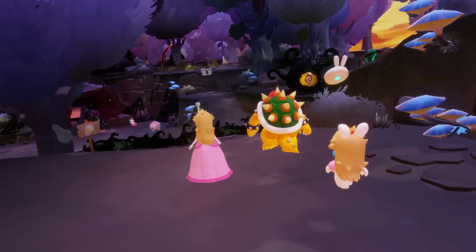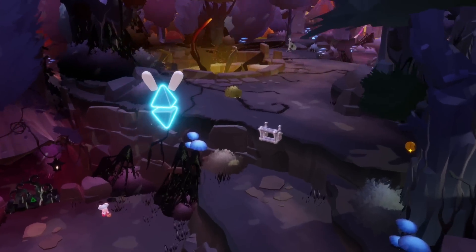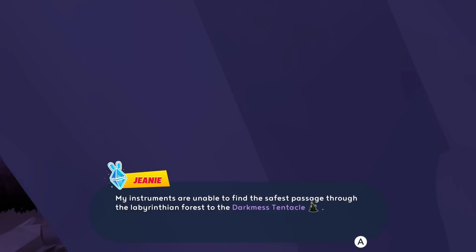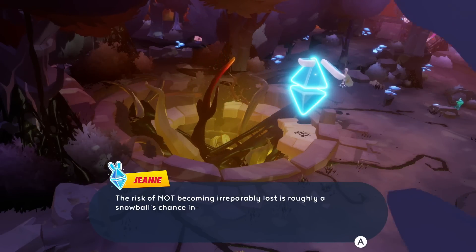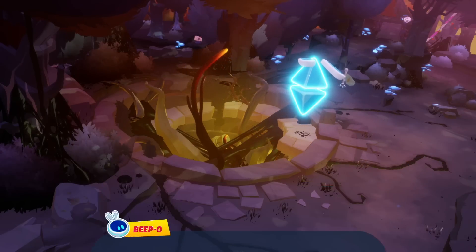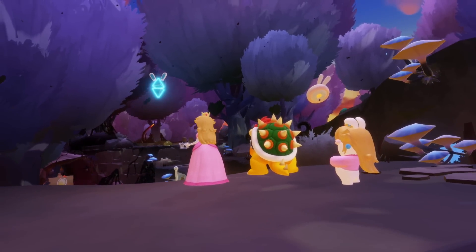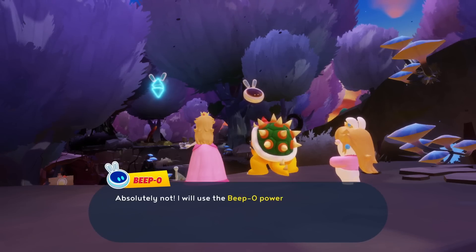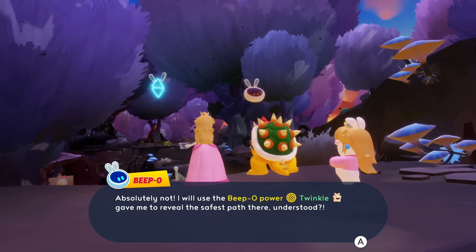Now that we got that done, we can enter Spellbound Woods and find out what's going on in here. I was spaced out — I saw a black screen. I'm curious how long this is gonna last, and what's the point of Spellbound Woods — is there a boss at the end? Instruments are unable to find the safest passage through the labyrinthian forest to the darkness tentacle. 'The risk of not becoming irreparably lost is roughly a snowball's chance in Bowser's Castle.' There's a lot of lava in there. 'I'll use the Beepo Power Twinkle to reveal the safest path.'